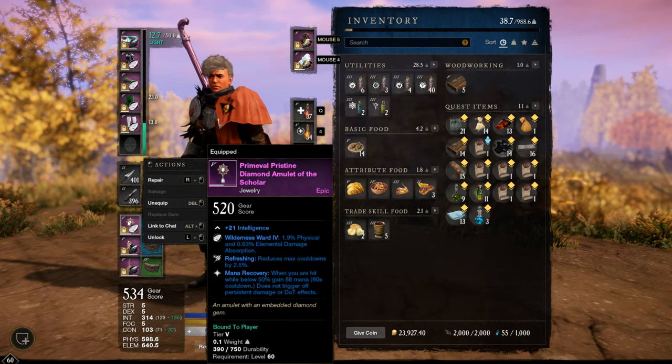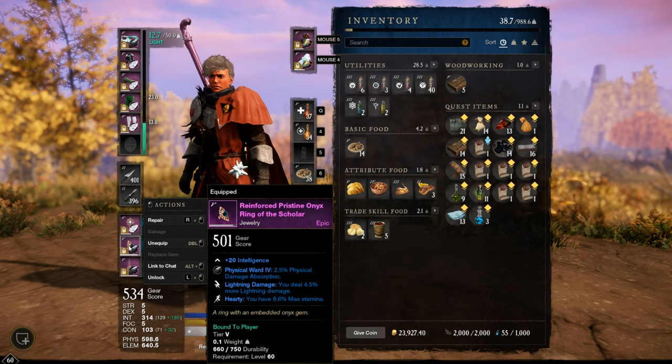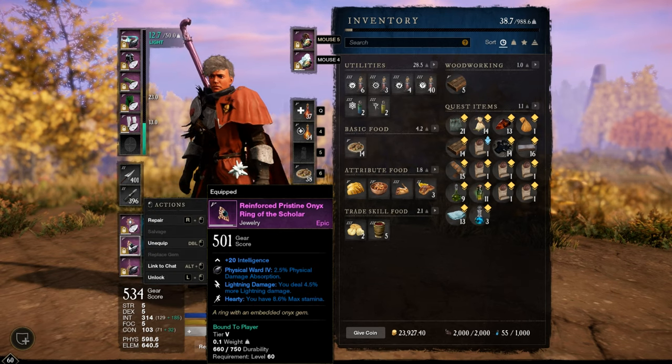On the Amulet, I'm using a self-crafted one with Int, Refreshing, and Mana Recovery. Instead of Mana Recovery, you could go with Health for extra HP. On the Ring, Hearty and Lightning Damage — not the best choice for PvE. I would recommend Fire Damage, which increases our Fire Damage instead of Lightning Damage. But since I also play PvP with this character, I keep this one.